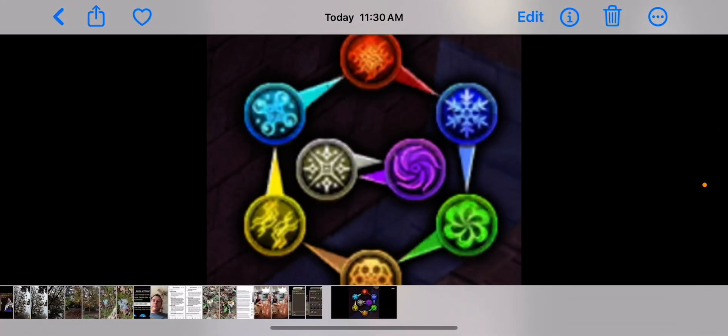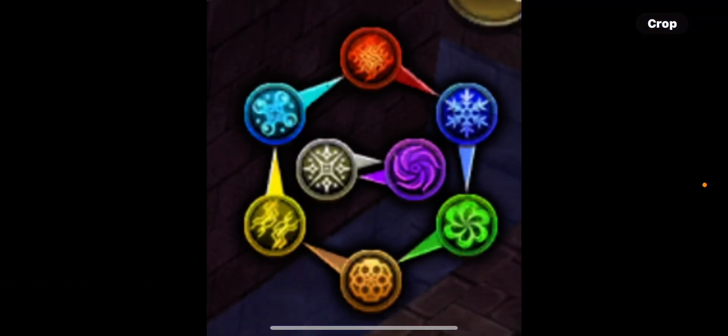Let's start with here. This diagram shows you which elements are strong against what element and which elements are weak against what element.